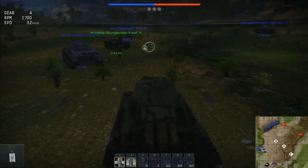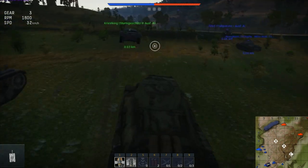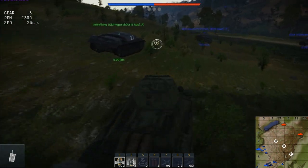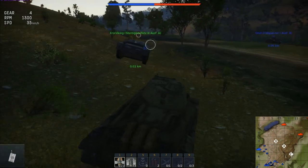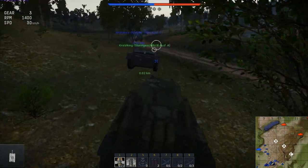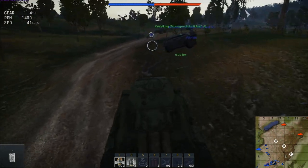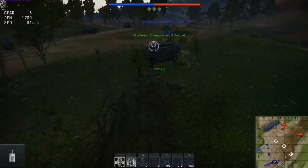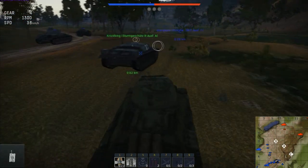I'm just behind you so I'm going to follow you in. I see you, I'll try and cover your flank. We'll see how this goes — I'm a bit out of practice. You'll be fine, just don't let them shoot your side. To be honest, during a tier one match you've got a really good tank for frontal assault. The armor around the gun area was 50mm, so that's pretty decent at tier one.